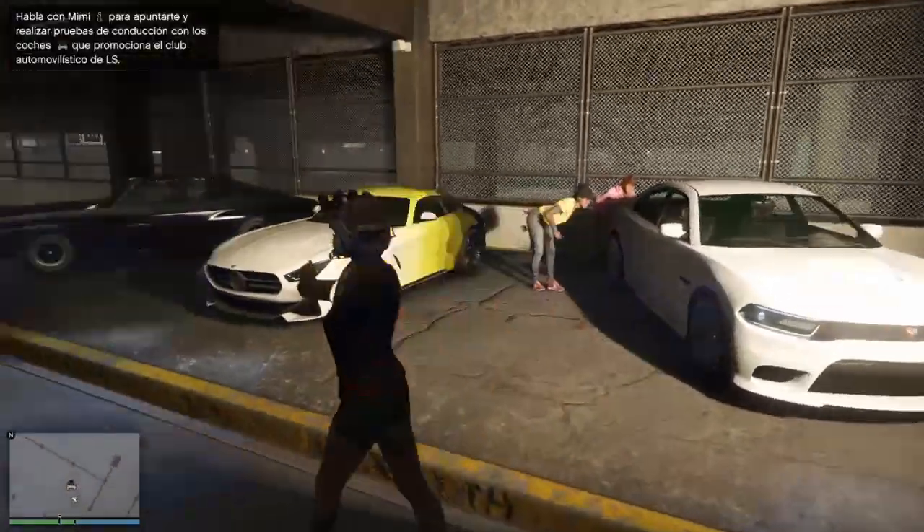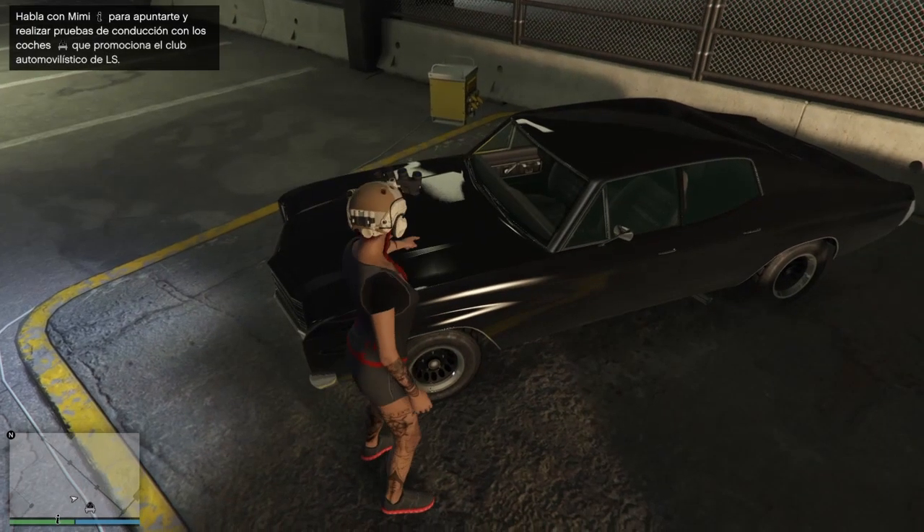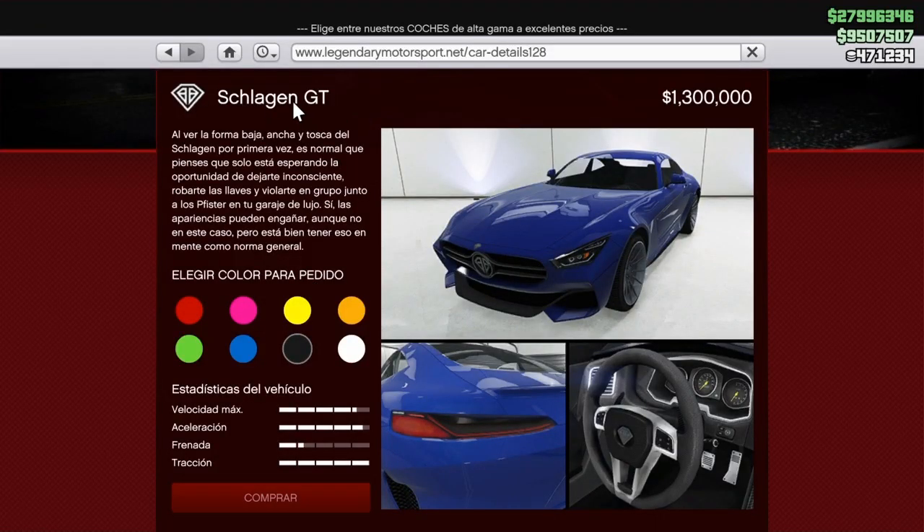Let's see what we have this week. Here you have the three cars of the week. The Tulip class, also very cheap at $502,600. Also this week you can try the Slagen GT at $1,300,000.